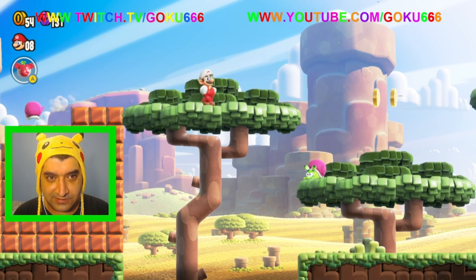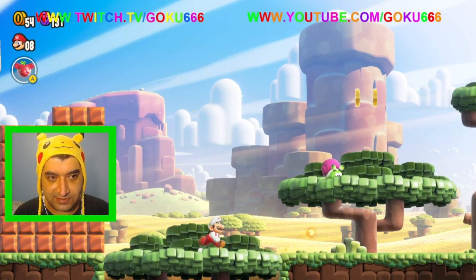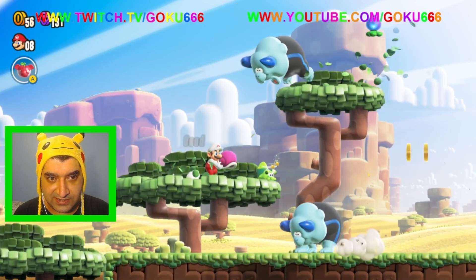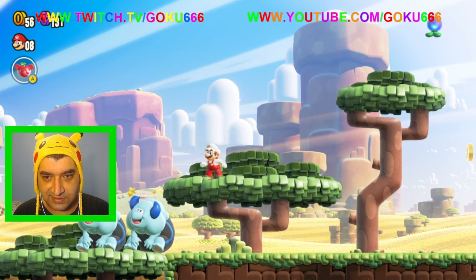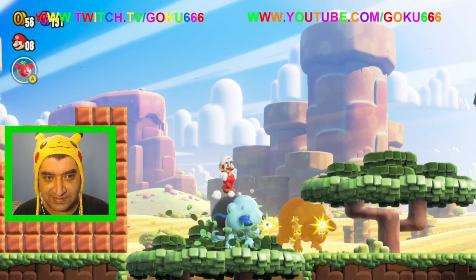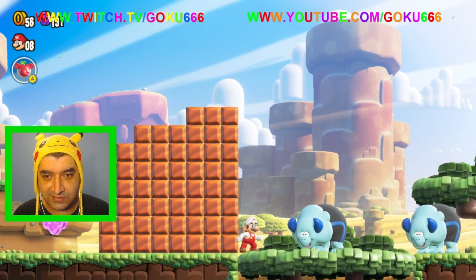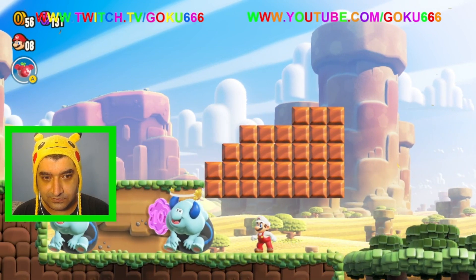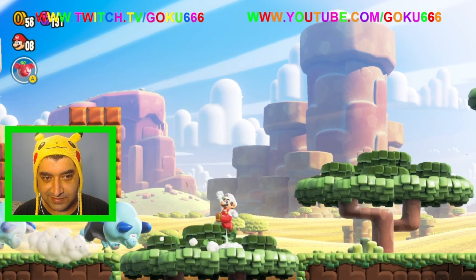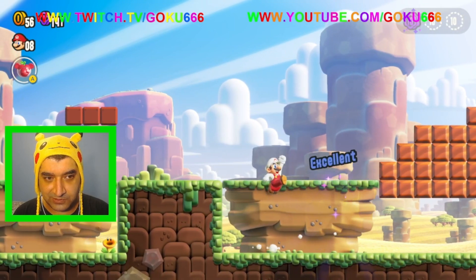So for this one, we want to ground pound it twice. And then get this one to charge at us. They hit each other, so we have to wait a couple seconds. We want them to go this way. There's the first purple coin for this level. Now they're gonna move out of our way and we can grab the first purple coin for this level.